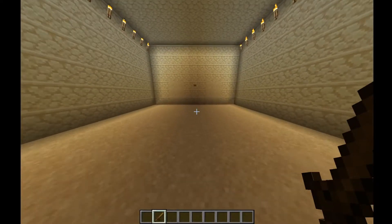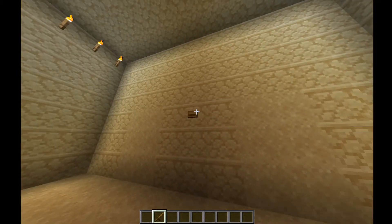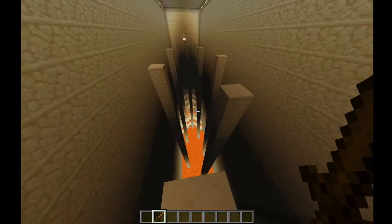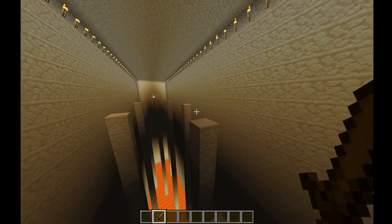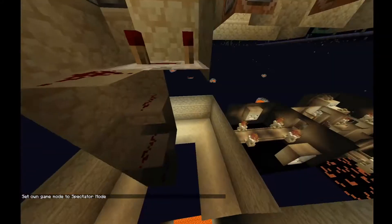Hello everybody, this is Bluestone. Welcome back to the Pyramid Labyrinth. Today I want to show you guys something that I used in one of these traps here. So, just as you might expect when you press the button, the floor falls out from beneath you and then some doors open. But what I want to show you in this video is the timing mechanism.